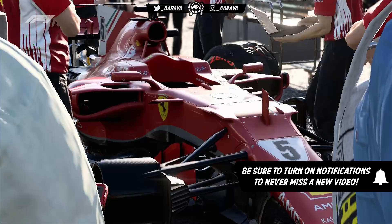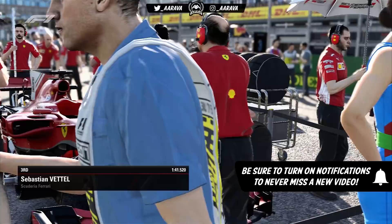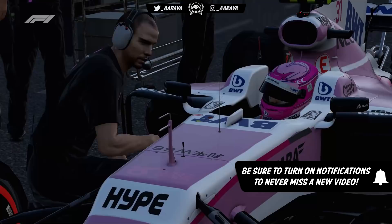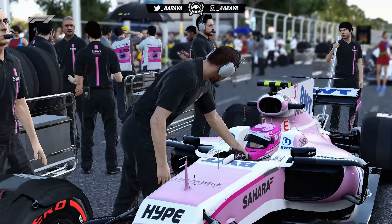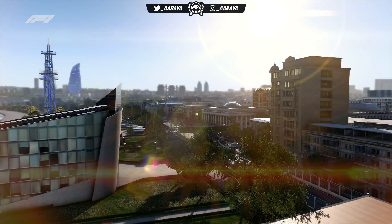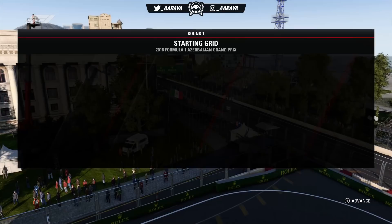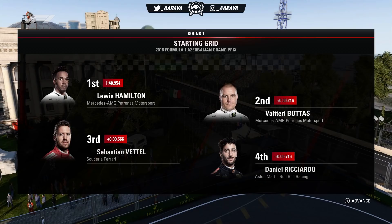Hey, what's up guys, Arava here and welcome back to another Last Question Mark Challenge video, here today for the 2018 Azerbaijan Grand Prix. Today we're going to be taking on this challenge with Romain Grosjean in his Haas. I've decided this time around, compared to the last three ones we've done for the 2018 season so far, to record this after qualifying but before the race. I've chosen Grosjean because he had a torrid time in qualifying — going off circuit, missing his brake point, and then the gearbox had some sort of issue, so he's going to be starting last on the grid. Let's see how far we can get up the order with him.